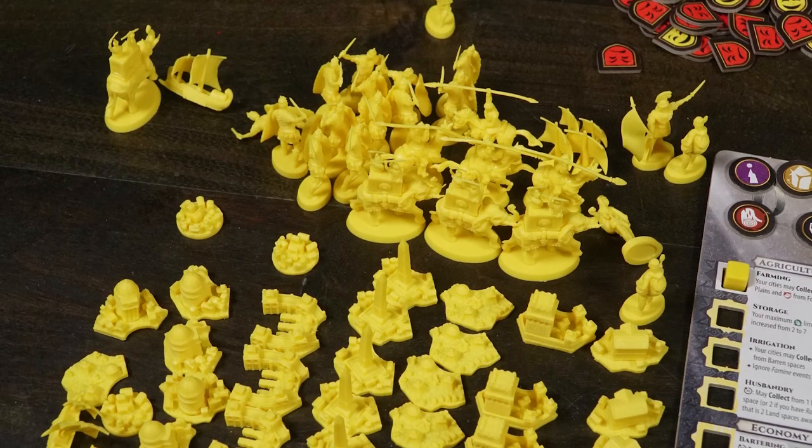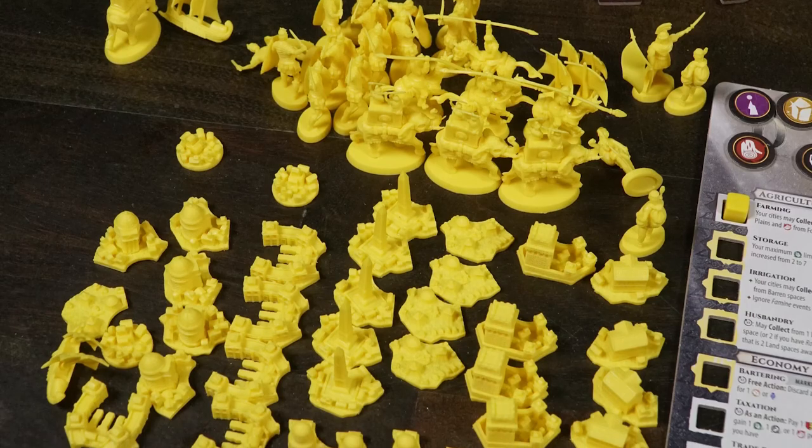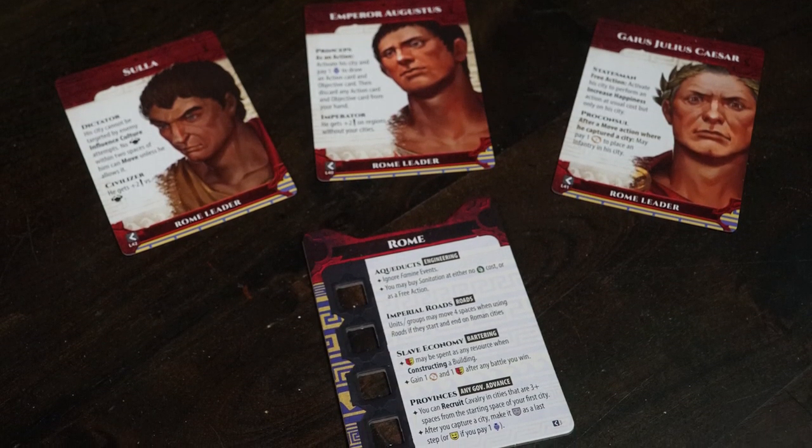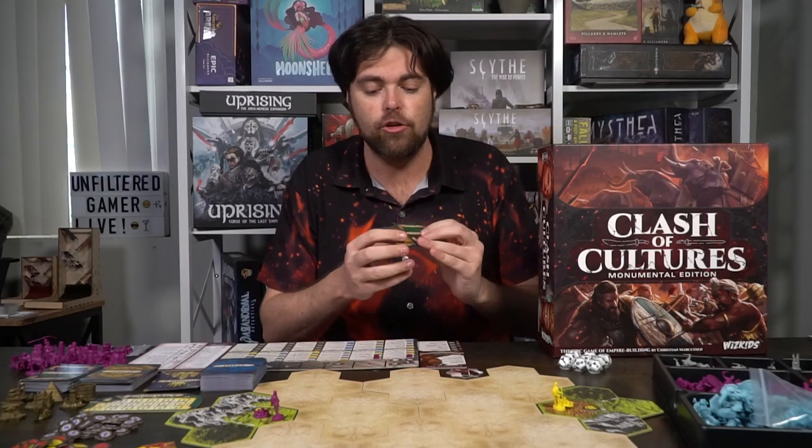Set the action board next to you so you can see your actions, what happens during your status phase, and all the unique units and city pieces. Make sure you set all your advancement markers and tokens — there's a ton of them in this game, actually 350 minis. Each player also gets their civilization advancement board, as well as three leaders, each with unique leaders specific to their civilization. Each player also gets an action card and an objective card, randomly drawn from their respective decks.